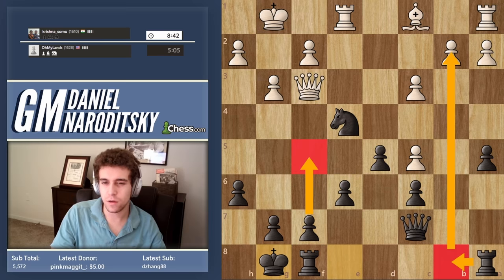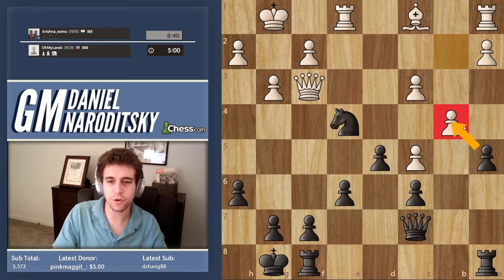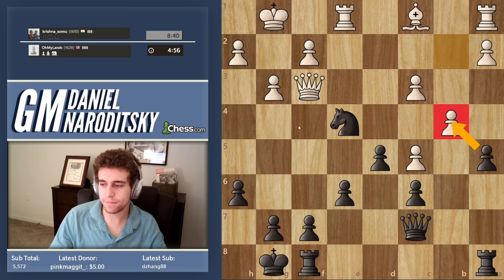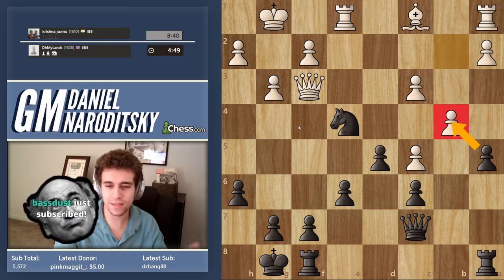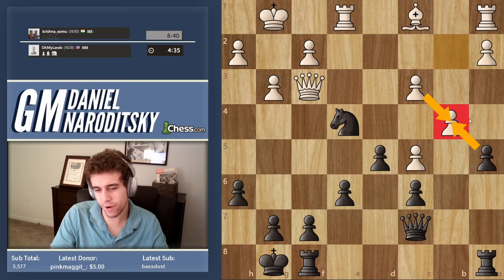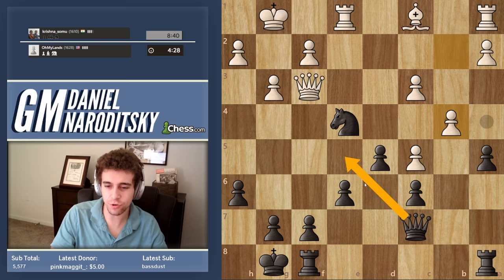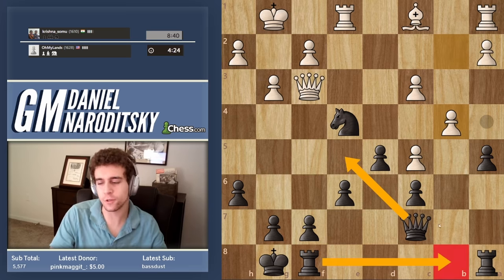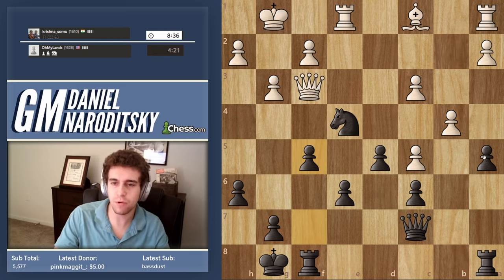We've got a great position — we now want to go f5, we have the b file, and if he remains on c1 we can tie him down. He goes b4. Do we want to take on b4? We don't want to take because that corrects his pawn structure. It does open the a file so there's a case to be made, but he's not threatening to take on a5, so we maintain that. We have the move queen e5 — that's interesting — and rook f to b8, also interesting. But let's begin by cementing this knight with the move f5.